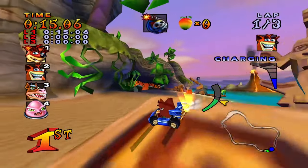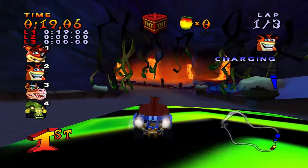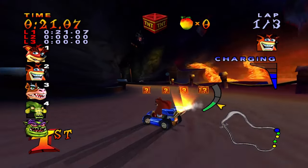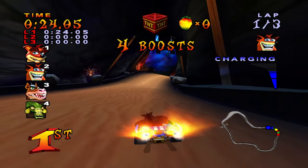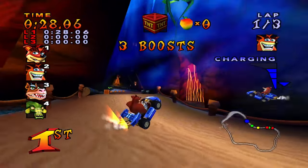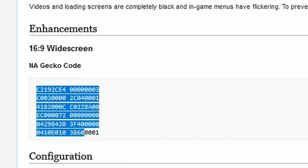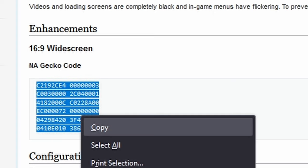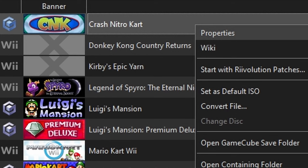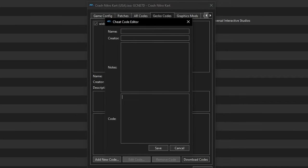The best version of Crash Nitro Kart is the GameCube version being played on the Dolphin emulator. The reason we're going with the GameCube version is because it brings the best and most stable performance, and Xbox emulation isn't really perfect either. The game has a widescreen gecko code that you can enable by copying the specific code in the description, right-clicking on the game and clicking on Properties, going over to the Gecko Codes tab, clicking Add Code, pasting in the code, giving it a name of your choosing, and you should be done.